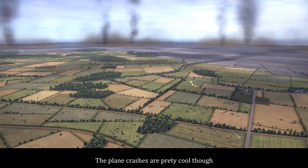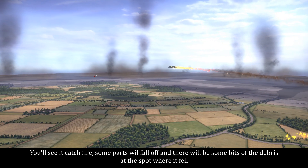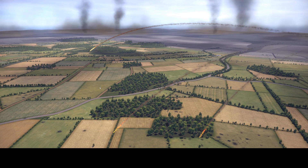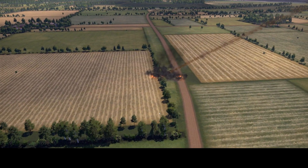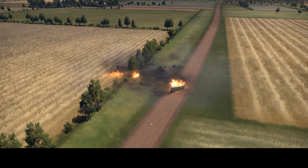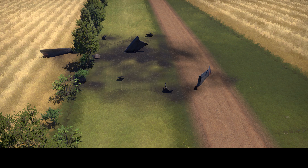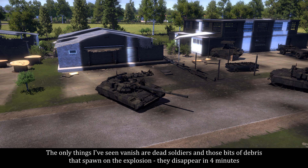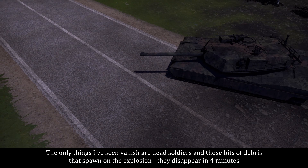The plane crashes are pretty cool though. You'll see it catch fire, some parts will fall off, and there will be some bits of debris at the spot where it fell. Could be a little messier, but otherwise I think it is pretty nice. And as I mentioned, all of those are permanent. The only things I've seen vanish are dead soldiers and those bits of debris that spawn on the explosion — they disappear in 4 minutes.